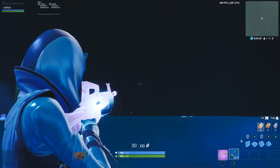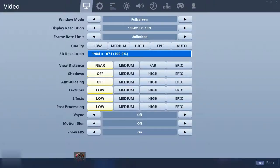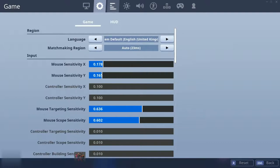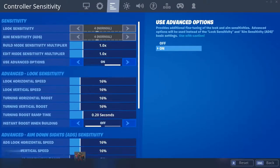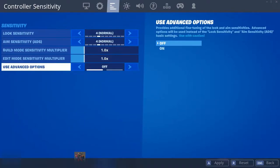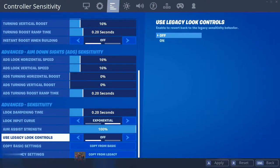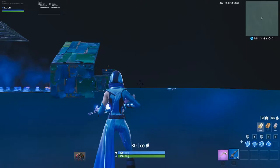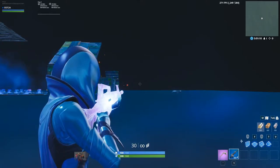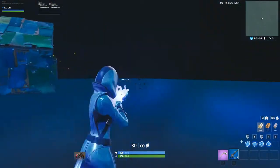Okay guys, here's how you change it. This is what it looks like with the FOV zoomed in. Go to Escape, go to Settings, click this part right here — it's actually a new feature. Scroll down to where it says Sensitivity. Go to 'Use Advanced Options' and toggle it on. Press Confirm, then scroll down to Advanced Sensitivity, and where it says 'Use Legacy Look Controls' — turn it on and press Apply.